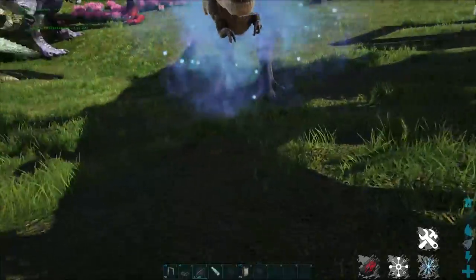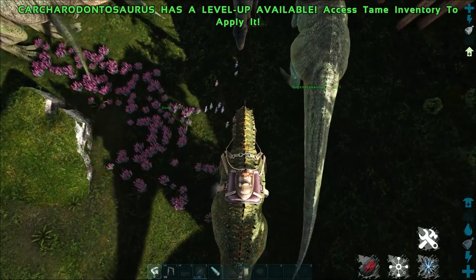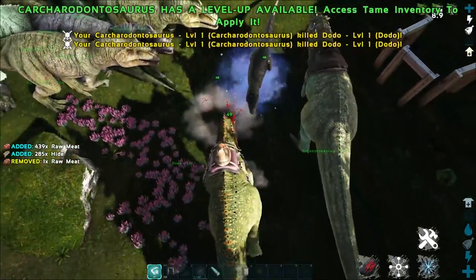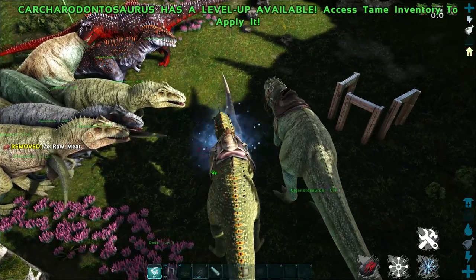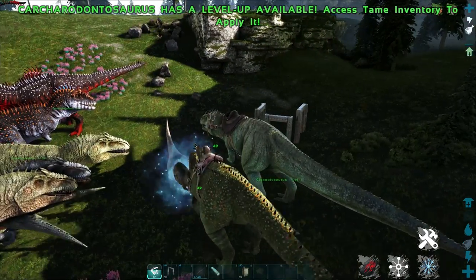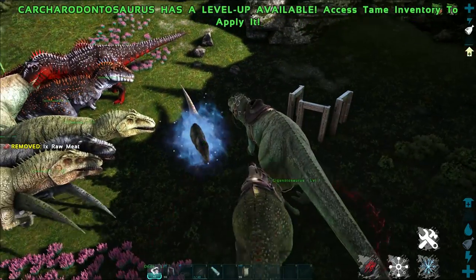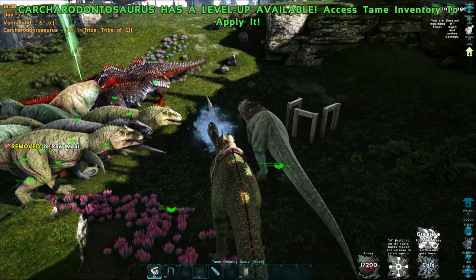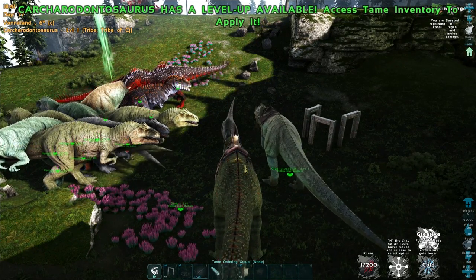For example, we can spawn in a bunch of Dodos, kill them, and the Karcha's blood rage will increase dramatically, causing it to deal even more damage. We've got a bunch of Dodos down below us — let's go ahead and murder them. You will see that the blood frenzy does begin to stack and we are already hitting for 49 damage now per bite, up by 10 stacks. The Karcha also has a tail flick attack which can knock back predators, useful for distancing yourself and dealing more damage. You will need to keep killing if you want to keep the blood frenzy going — otherwise it will fall off once that counter in the bottom left-hand corner drains.